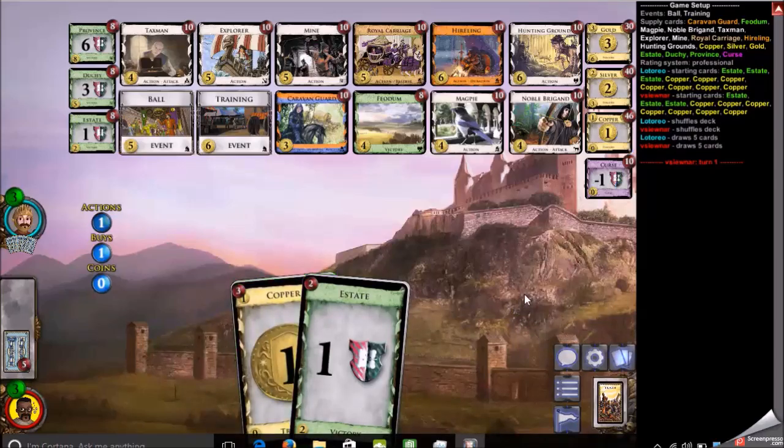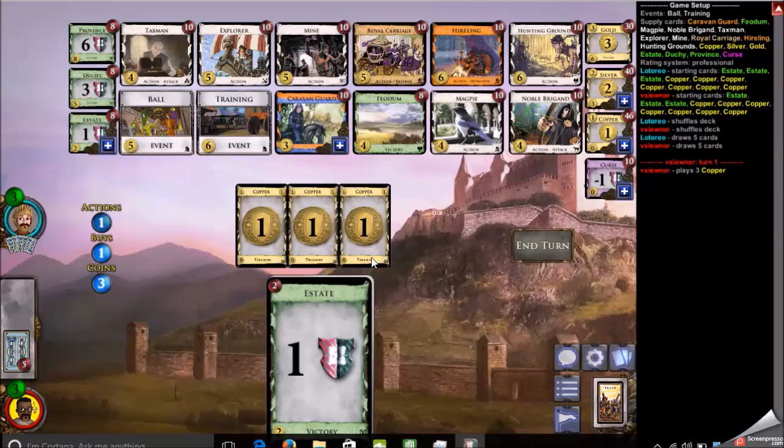Hireling was also there to draw cards, so some kind of engine is possible. I took note of Freedom in case it was relevant, because there's Explorer, Mine, and Taxman — you could conceivably increase the number of silvers in your deck more quickly than usual. I thought Noble Brigand would be a decent factor anyway, because the deck is going to be heavily treasure-based and Brigand steals those treasures.